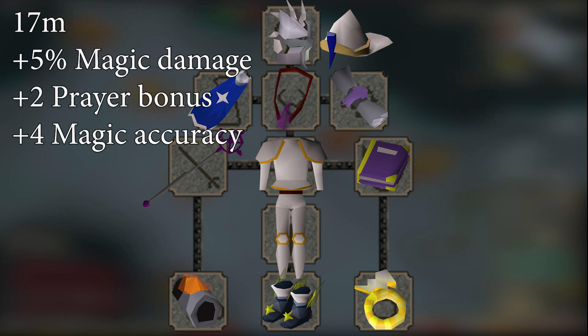Next, I would save up and buy a Tormented Bracelet. At 17 mil, this is quite the jump in price. The bracelet provides a plus 5% magic damage bonus as well as plus 2 prayer bonus. This is a gigantic upgrade, and that's the reason I skipped over the master wand — to save up for the bracelet, although you can buy the wand then sell it back to afford the bracelet later of course.